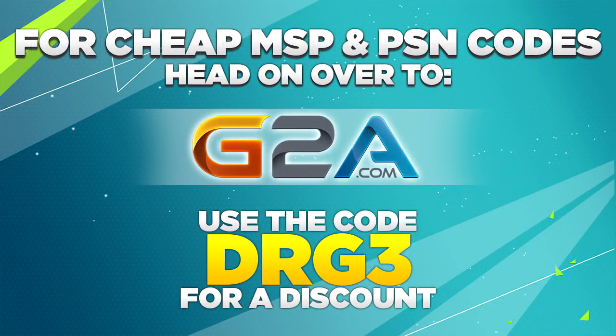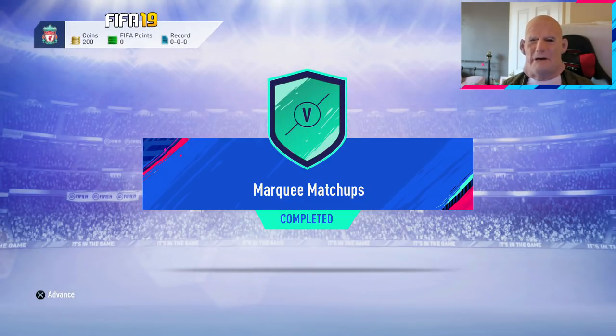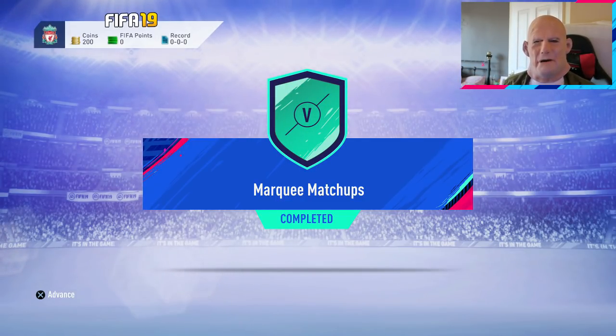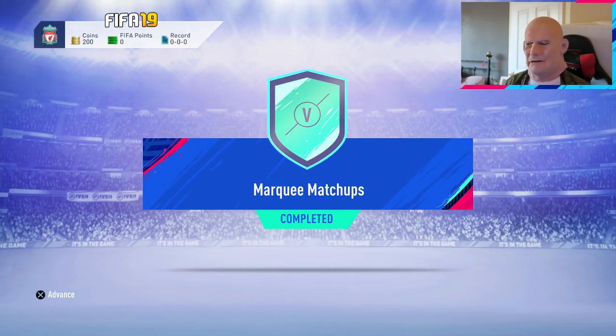If you're looking to pick up some cheap MSP PSN cards or cheap games, head on over to g2a.com, links down below. What's going on, you wonderfully beautiful bookies? Welcome back to another FIFA 19 video where you boys have been smashing those likes — 500, 600 — it's getting tasty. Let's keep doing it; 600 likes plus would be fantastic.